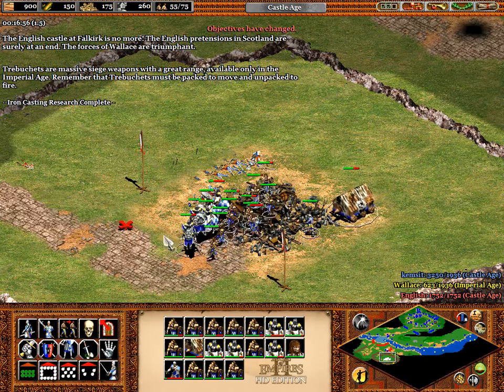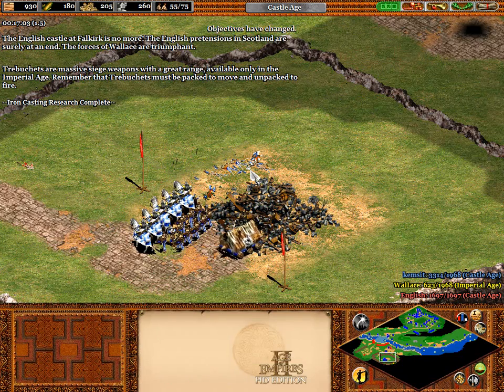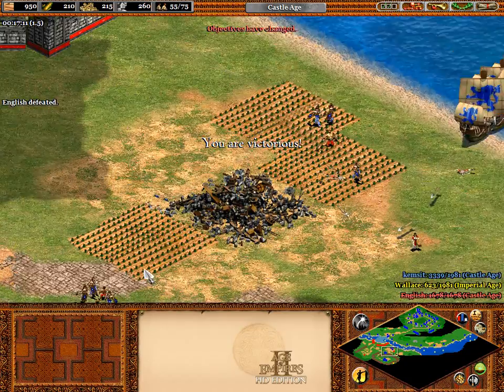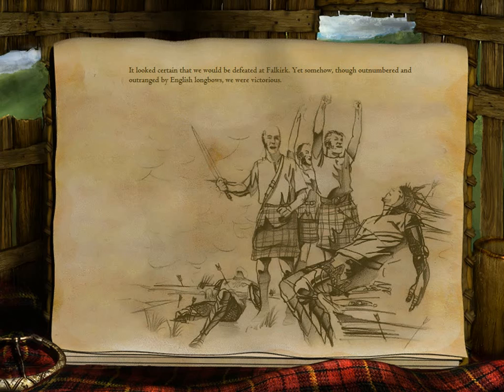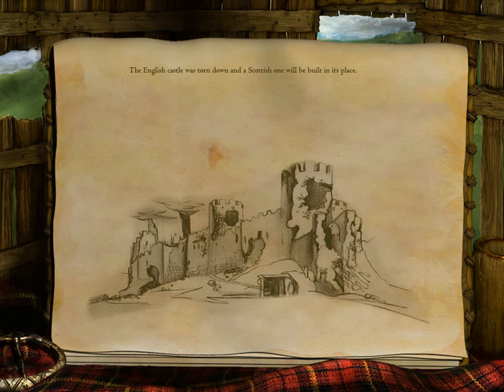The English castle at Falkirk is no more. The English pretensions in Scotland are surely at an end — the forces of Wallace are triumphant. It looks certain that we would be defeated at Falkirk, yet somehow, though outnumbered and outranged by English longbows, we were victorious.